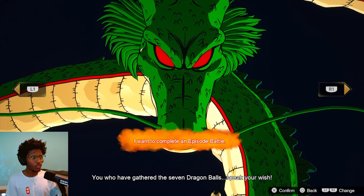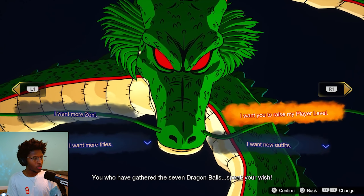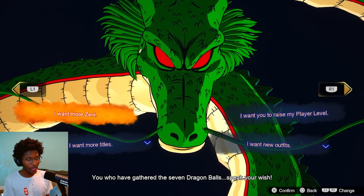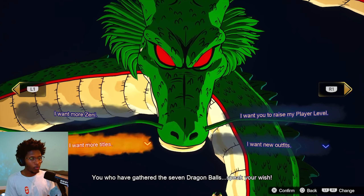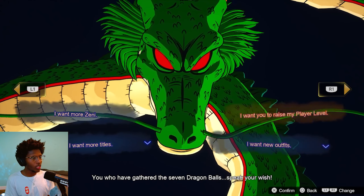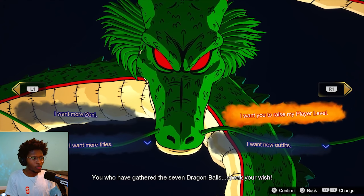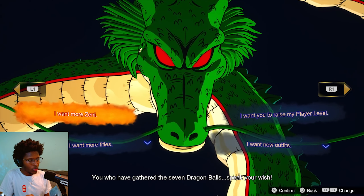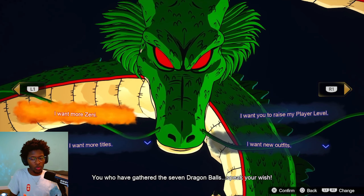So you can complete an episode battle, get more titles, new outfits, raise your player level, or get more Xenny. I'm going to go ahead and get more Xenny, and I think this is probably the best choice since with Xenny you can buy pretty much anything. I'm almost at the level cap, so raising my player level wouldn't really do anything for me. Xenny is used to buy items, outfits, characters — so I would recommend going for Xenny.